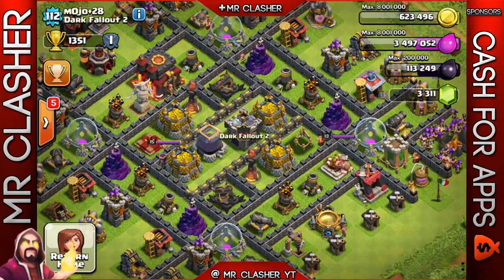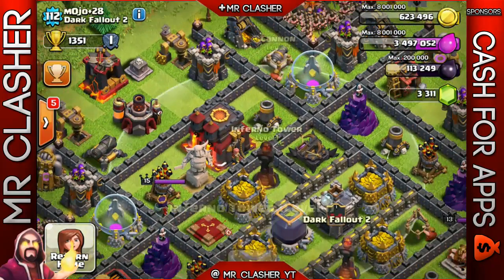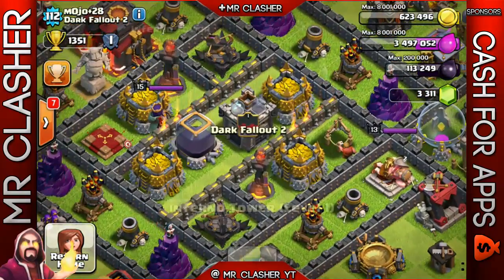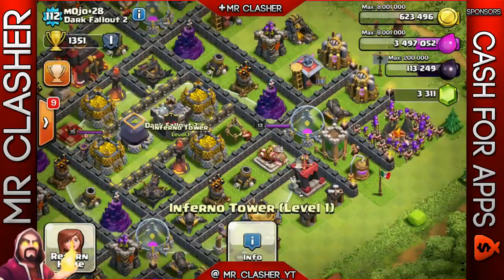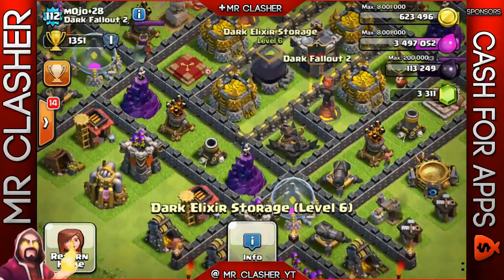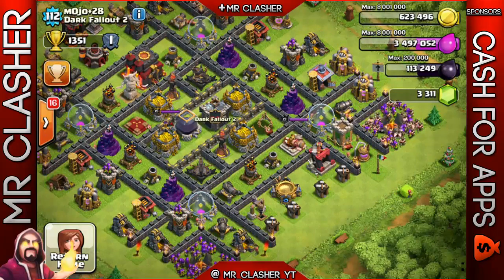This is a town hall 10 base - I didn't know he had town hall 10. This is an interesting base layout I've never seen before. It looks like he is somewhat farming because the town hall is kind of on the outside and relatively easy to get, unless the archer tower, cannon, and inferno tower destroy your army. All the loot is inside the core and this is a pretty cool design - both inferno towers protect each side, so no matter what side you attack from the inferno tower will be hitting you. The dark elixir storage is heavily protected, so getting to it will be pretty difficult. He's got compartments centralized and everything is in the center.